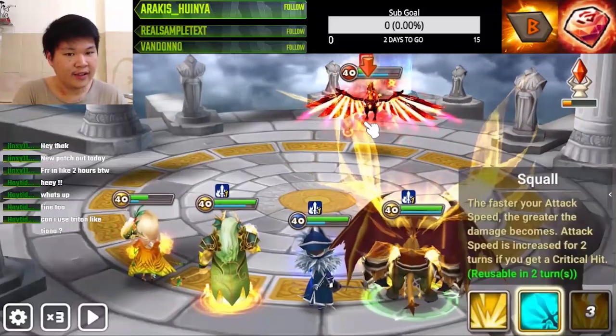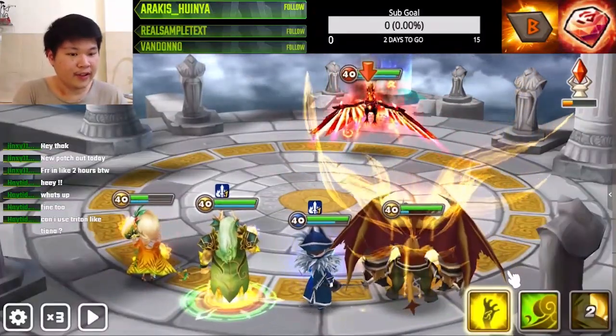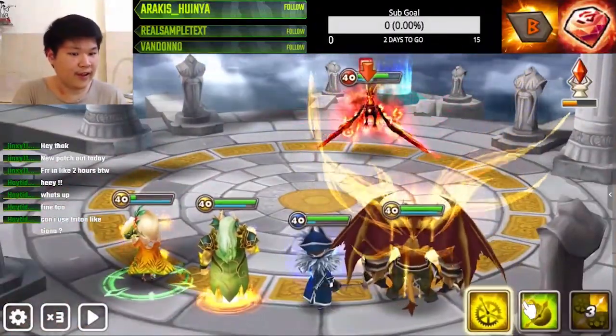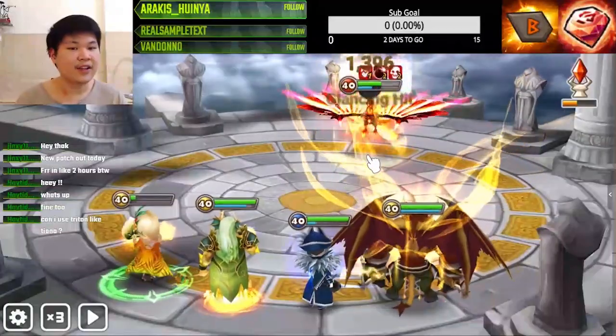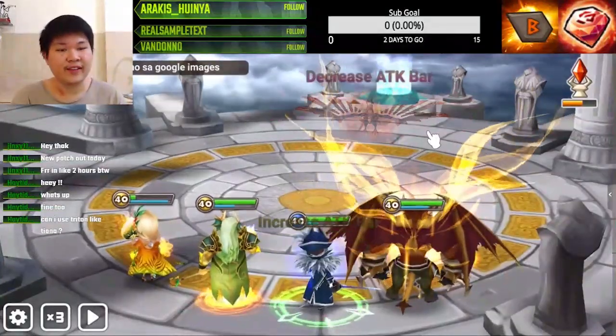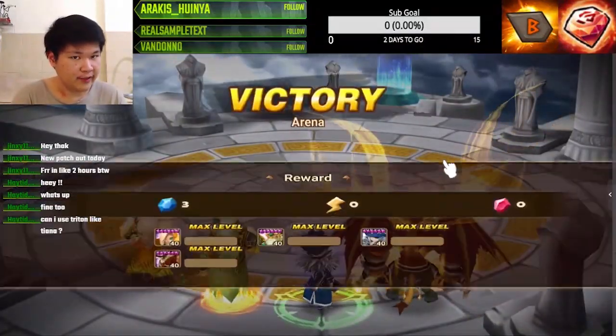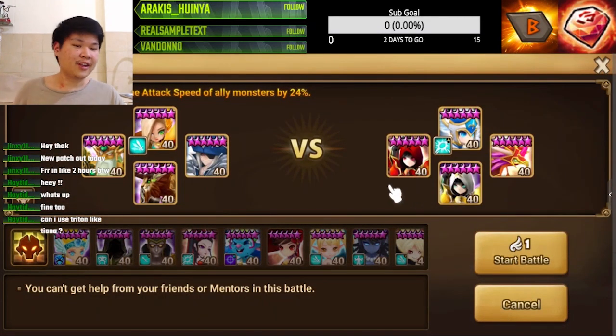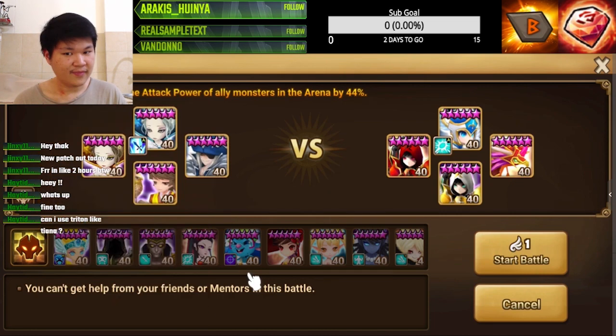Can I use Triton like Tiana? For offense you can use Triton the same way as Tiana, but for defense it's a whole different thing. I'll show you - I'm going to look for a defense that we can attack with Tiana but not with Triton. For this one, if I use Triton I'm still gonna glance on the fella, but with Tiana I'm not gonna glance - we're going to straight through the immunity and everything is gonna go through.